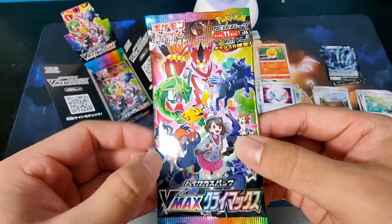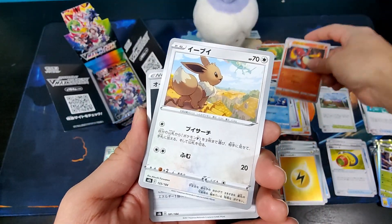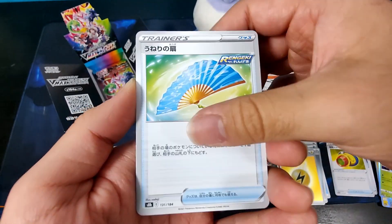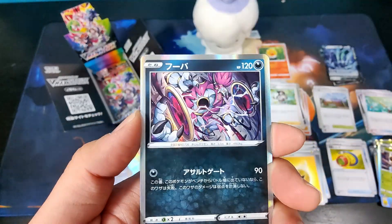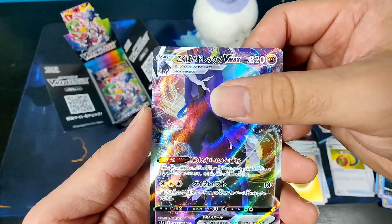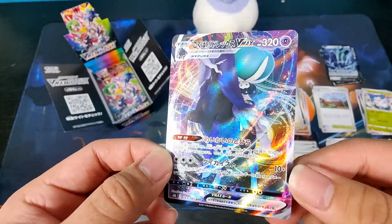Pack seven: Lightning Energy, Seedra, Charmeleon, Eevee, Aurora Energy, Fan of Waves, the new Treasure Trainer, Cobalion Holographic, Hoopa Unbound Holographic, Shadow Rider Calyrex VMAX, and a Holographic Abomasnow behind that. Another VMAX — let's go.